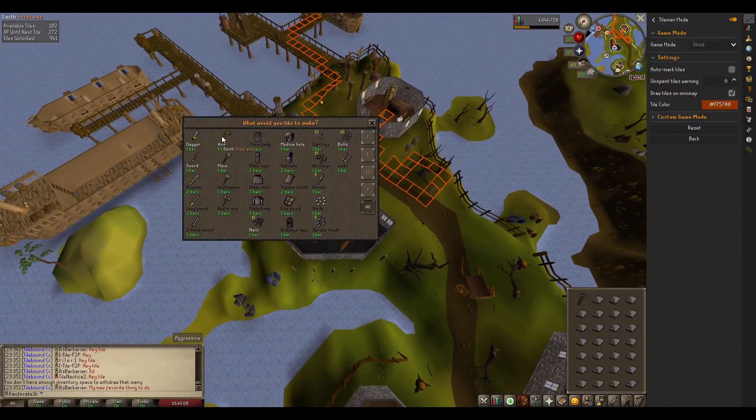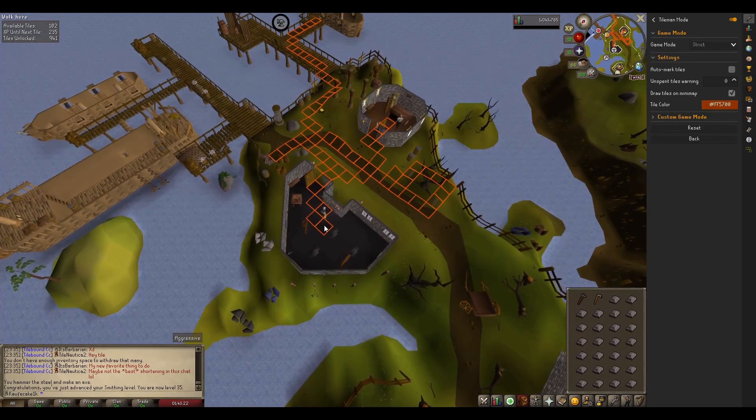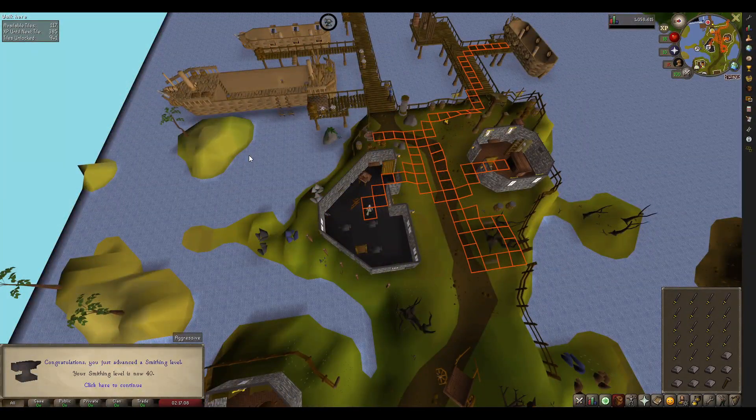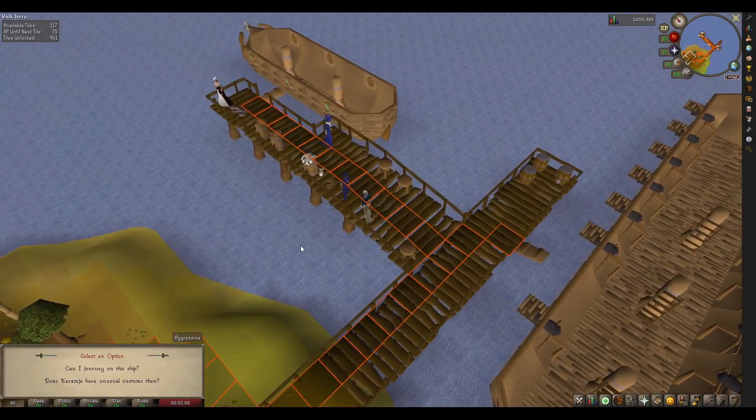And finally, I can retire my bronze axe. After 63 levels in woodcutting, I have a steel axe — better late than never. This really is a big milestone, because just like that I have 40 smithing and I can make gold bars. This coupled with my crafting level means I can make sapphire necklaces, just lacking the magic level and the cosmic runes to enchant it. Going to finish up everything here and then I'll bring you guys back.